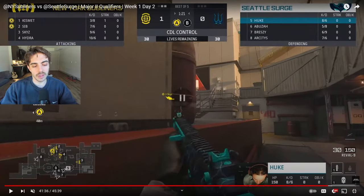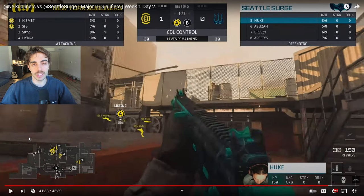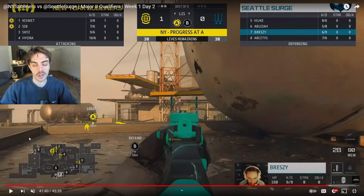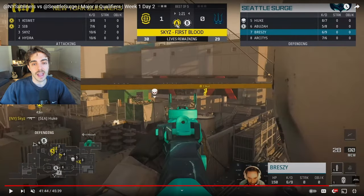Seattle sends three people toward the B side but takes no action, so New York is just running away with ticks. On Seattle's side, if you don't see anyone toward B in the first 10 to 15 seconds, you'd expect something on the other side of the map — but they're not urgent at all. They've already given up a full tick, no one is in position to take a gunfight toward A, and the tick bar just keeps going up. The first gunfight of the entire round happens just as New York is about to get two full ticks on A.